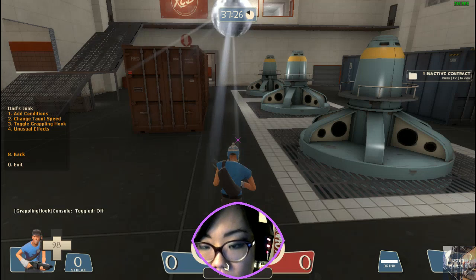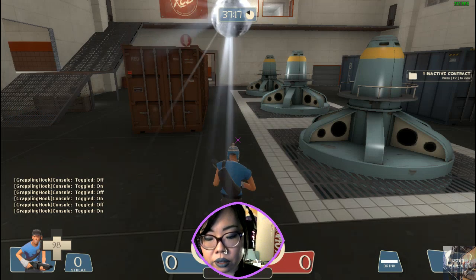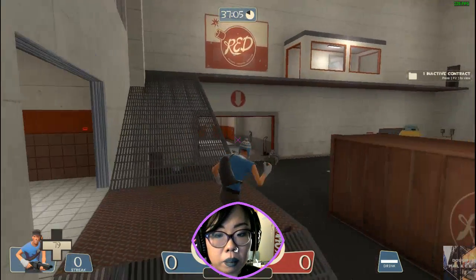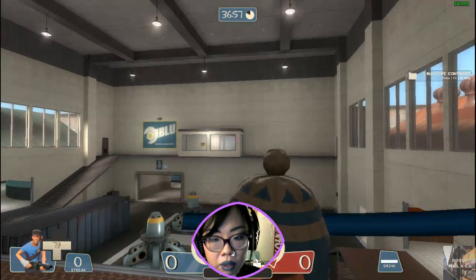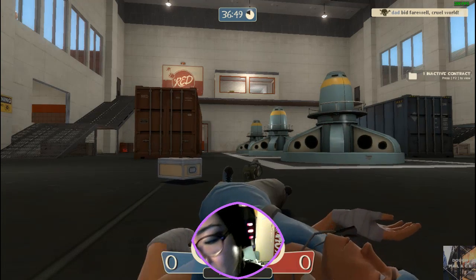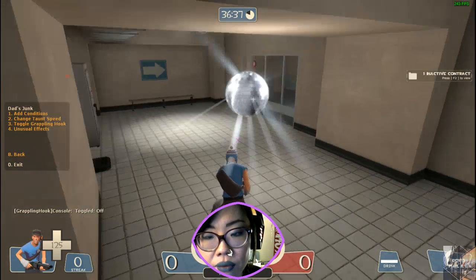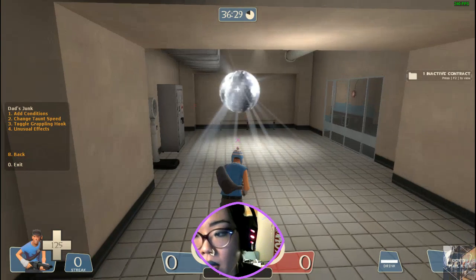And we're going to look at toggling grappling hooks. So that's an on/off. Toggle it on. In some cases if you had it turned on before, toggling it off is not necessarily gonna make people unequip it. But for the most part this works fine and it works identically to if you were using the actual official console command for turning grappling hooks on and off. Now if I try to equip my number six weapon slot, I'm not going to be able to bring up my grappling hook even if I wanted to.